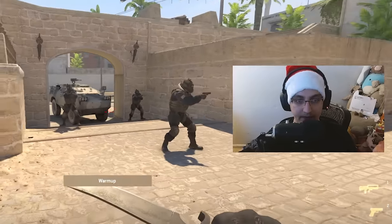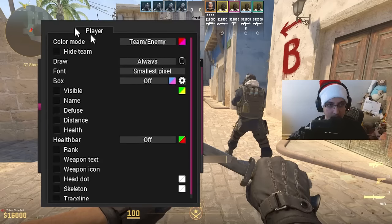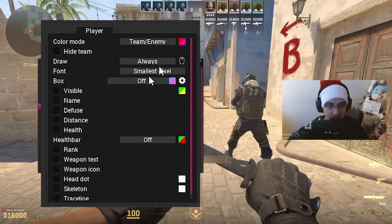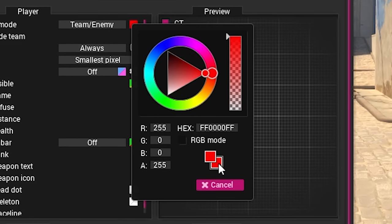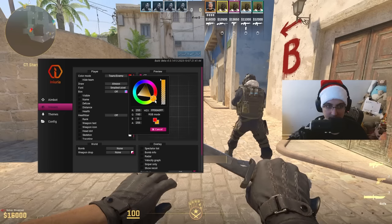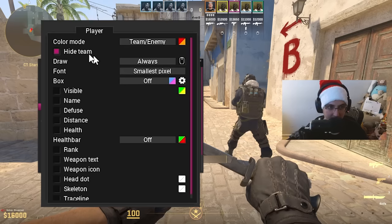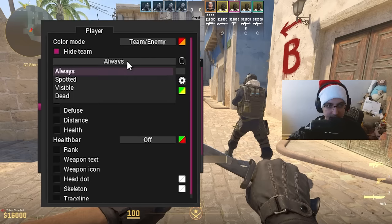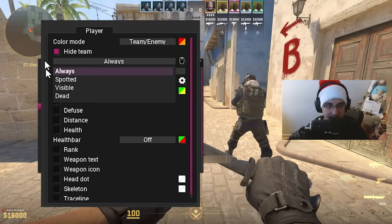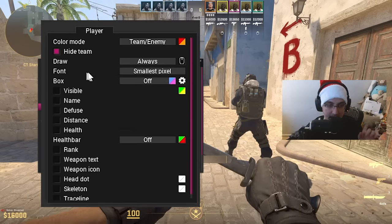Moving over to visuals, they have quite a few features. Starting with the player section — the color mode can be set to CT/T or team/enemy. One color is for team and the other for enemy, so we'll do enemies orange and team red. You can hide team, and set the ESP to always on, spotted, visible, or dead.